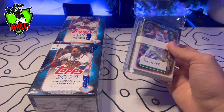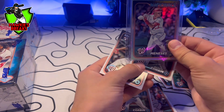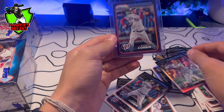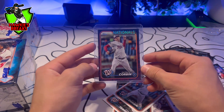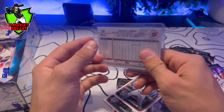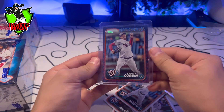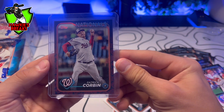But I think there's one cool hint here. Another Patrick Corbin, another Jose Ferrer. Look at this — Team Logo Parallel. This is a very nice looking card. We got Patrick Corbin on this logo. It's unnumbered, but these are pretty rare. Got the Nationals on that.